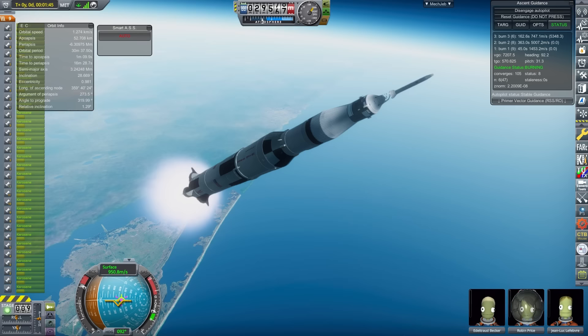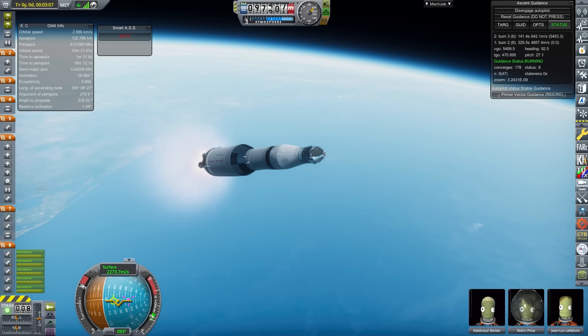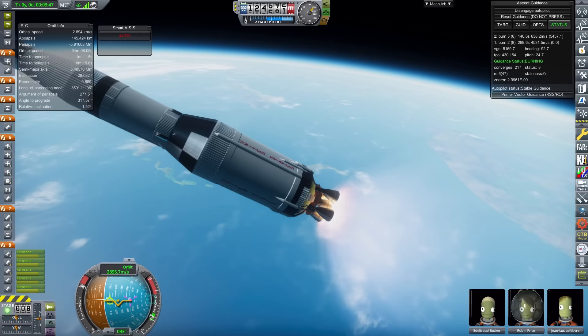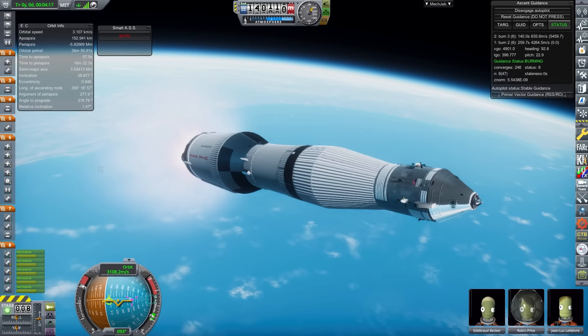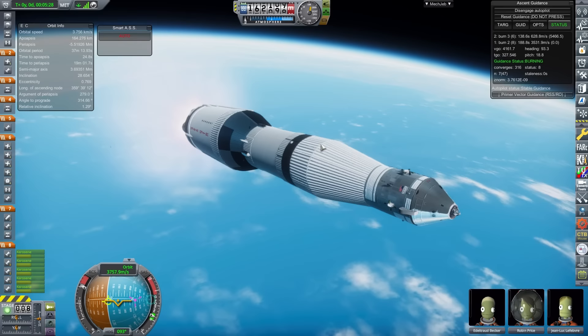This vehicle is the cheapest on the list, at 179,000 funds, and is also on the lighter end at 3,905 tons. Once again though, reliability will come into play, with 31 NK-33 engines on the first stage being a huge hot mess at the base of the Saturn V structure. The second stage is powered by five NK-43s, and in somewhat of a departure from the traditional N1 engines, two RD-57Ms are used on the S4B tank to finalize orbit and to perform TLI.